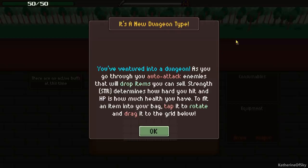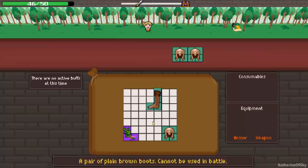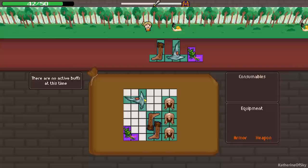You've ventured into a dungeon. As you go through, you auto-attack enemies that will drop items that you can sell. Strength determines how hard you hit and HP is how much health you have. To fit an item into your bag, tap it to rotate it and drag it into the grid below. You just click on it. We kill stuff and then we must quickly put these things in our bags because they disappear after some time.